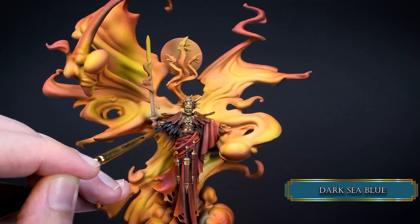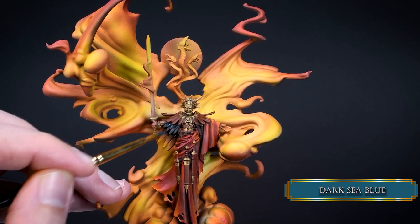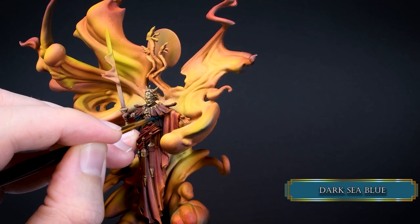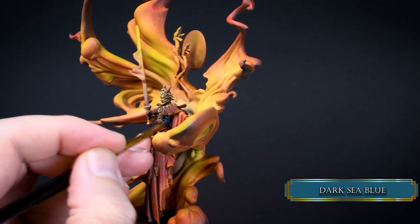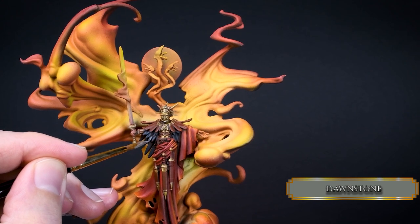Now the other elemental parts. I used Dark Sea Blue for the metal original foundation color — black purple would work just as nicely, but I think orange is more dominant on this mini so I'm going to paint it with this dark grey blue. Then I went in with Dawnstone to sketch out the highlights.